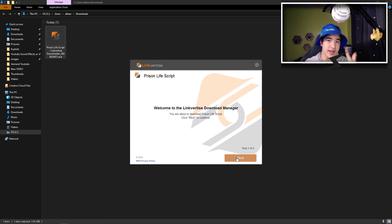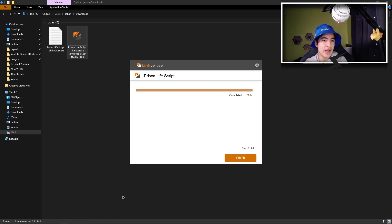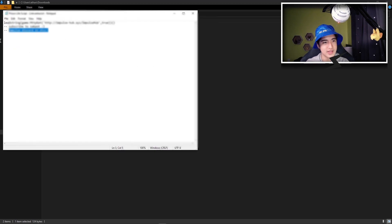Alright guys, so now you should see the setup opened up. Click on Next for this first thing. Second page, please click Decline. Then give it a second and it should bring it to the next page, which is the download, and it should finish pretty quickly. Mine is done. So now what you can do is just X out. And just like that, you're done. Now let me open up the TXT, copy the script, and let me hop over to Roblox and show you how it works.